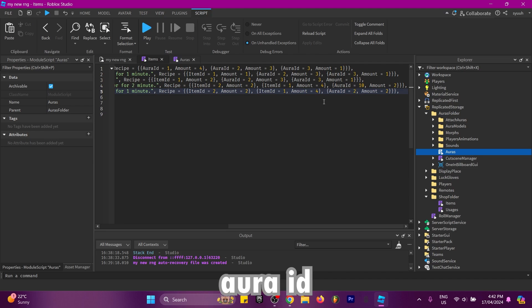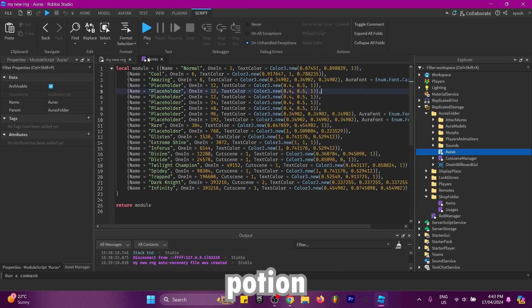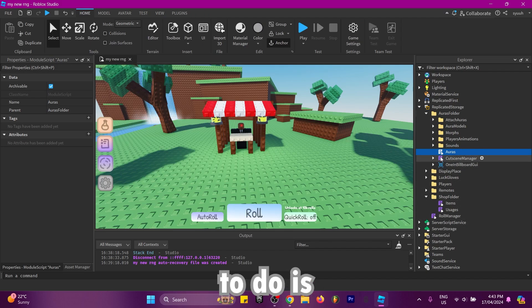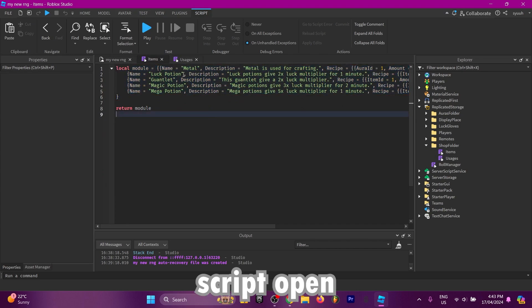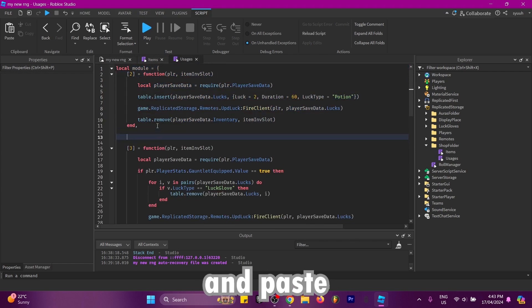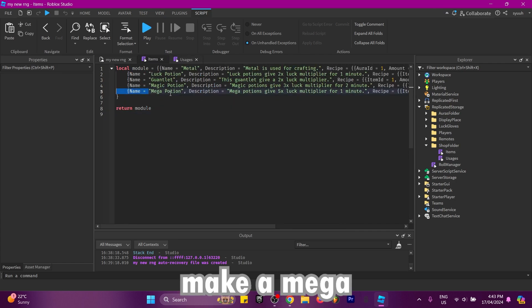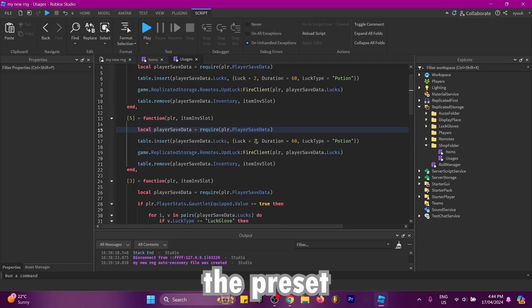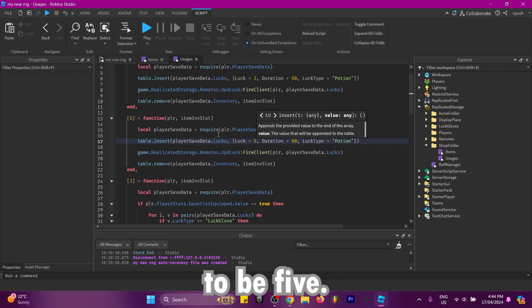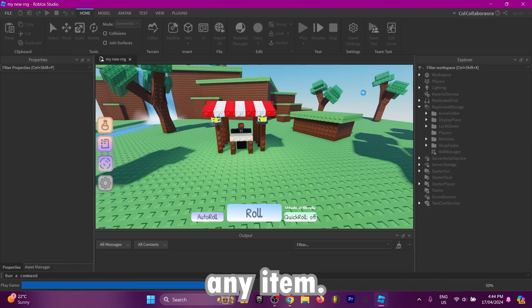To make the mega potion actually work, go into the usages script in the same folder, copy an existing entry and paste it, setting it to the ID you want — I'll set this to ID 5. This preset adds luck: the luck multiplier will be 5, the duration is 60 seconds, and the luck type is potion. Once you've done that, load into the game and your item will work.